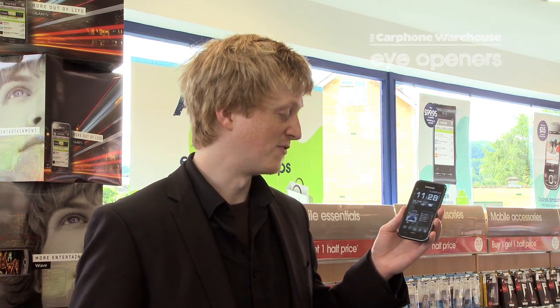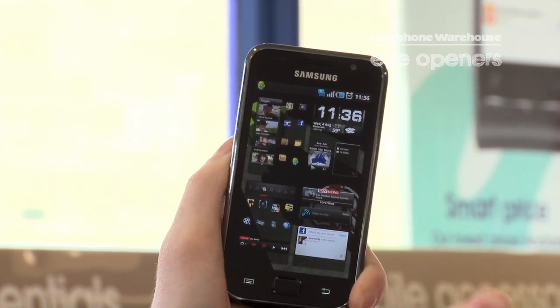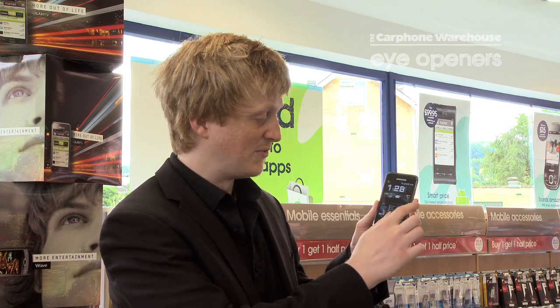The app is free and then you've got the option to pay more and get additional parts on there as well. This is basically the new layout. It brings back helicopter mode onto there, similar to what you have on the HTC Desire. You can have up to seven screens on there as well, and you can basically flip between all the screens.